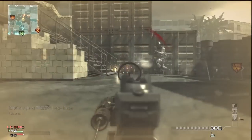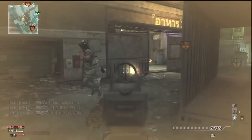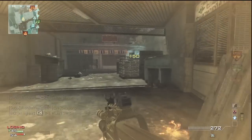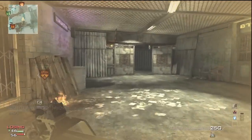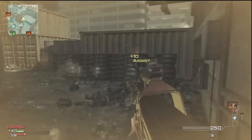Hey guys, Fishweight here, and today I am bringing you a P90 Moab on the map Bootleg. This is a 2 minute 43 second Moab. Look at the P90 feed — it starts going and it ends now because Kyle ruins it. In this gameplay I get a P90 Moab in 2 minutes 43 seconds, which is quite good for 6v6 gameplay.